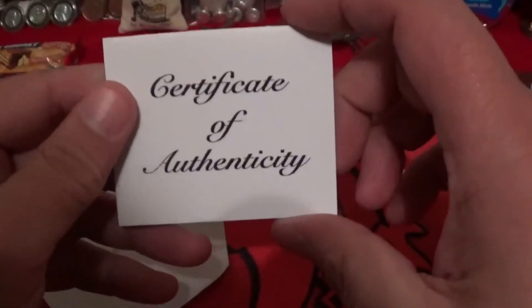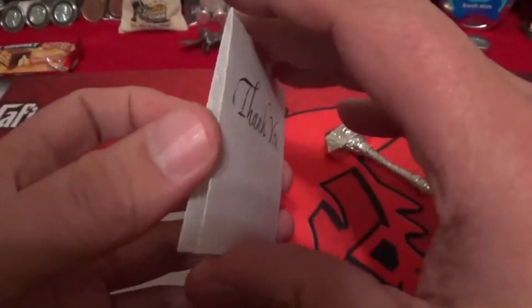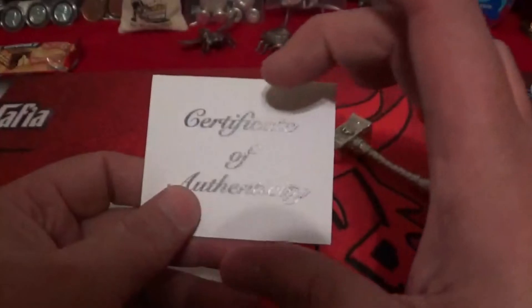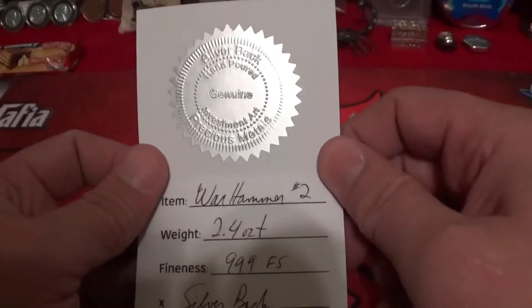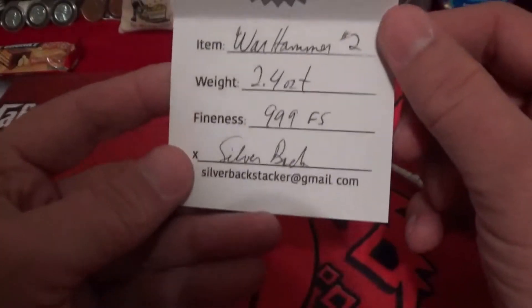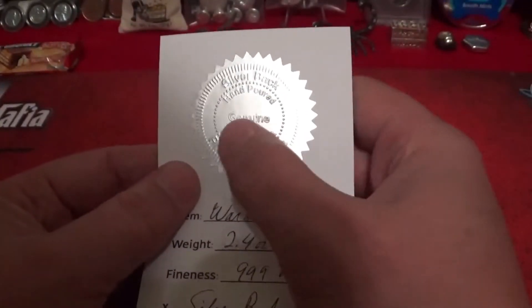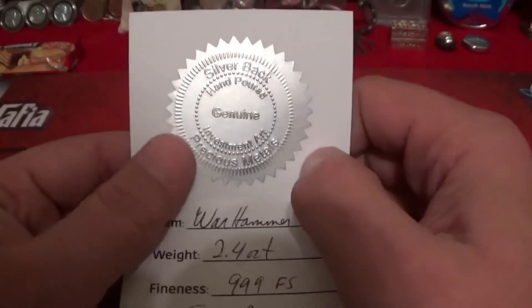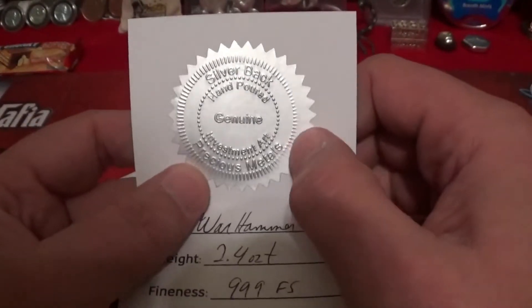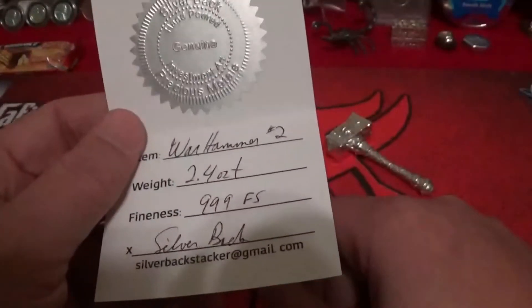A certificate of authenticity — and it's got a back that says 'thank you' — but this is a folding COA. Usually COAs are just like a business card with the name of the pourer and what the purity is, but this is actually a full fold-out. Check that out — talk about fancy! I love the seal, the stamp seal like a notary. 'Genuine hand poured genuine investment art — silverback precious metals.' So he's actually looks like he's trying to form his own little shop. I love that stamp, that is just too cool.